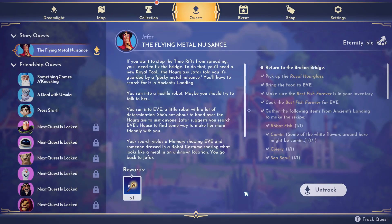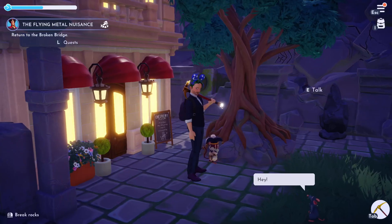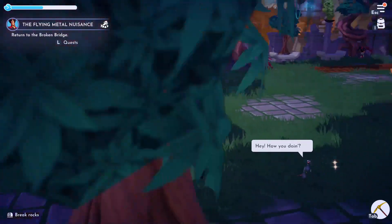Hey folks, welcome to my video. We are finishing up the quest for Jafar on the new downloadable content, A Rift in Time. Jafar has sent me to take care of the Flying Metal Nuisance, which turned out to be Eve, and I got the piece from Eve. We are going to return to the bridge and see where Jafar sends us from here.